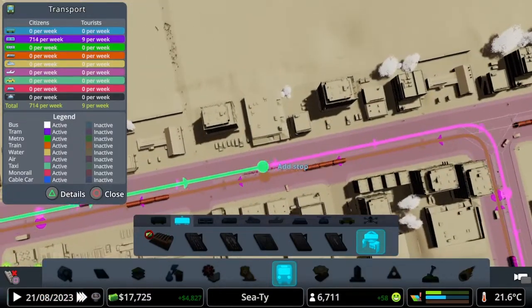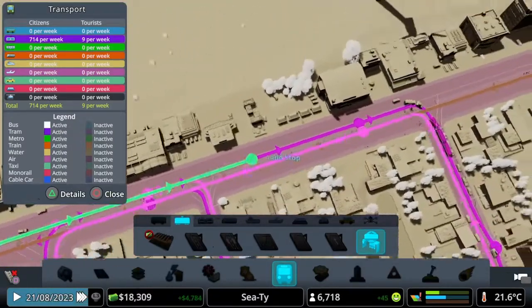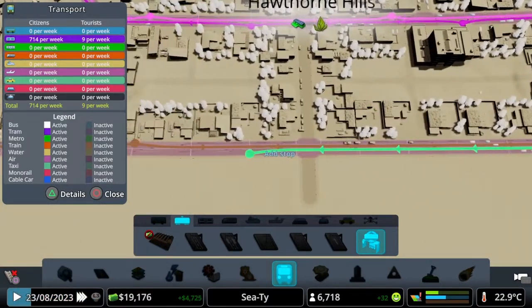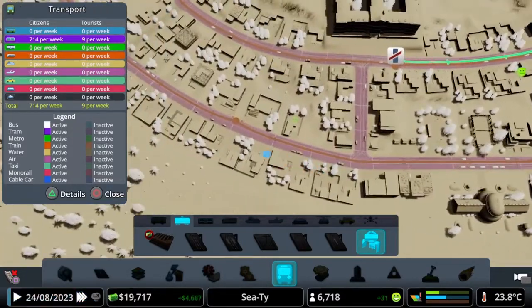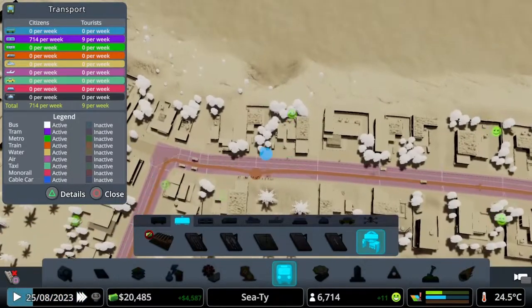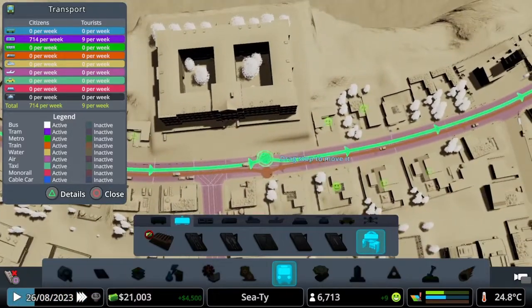We just need to make sure we get it stopping in the right places. I think we're going to leave a gap there, have one at the end. We don't need too many stops — we need enough that people are going to be able to access it and have a good amount of access. We've got loads of people — look at that already, they've just been added in the tram line. It's already got people waiting, a lot of people waiting as well.